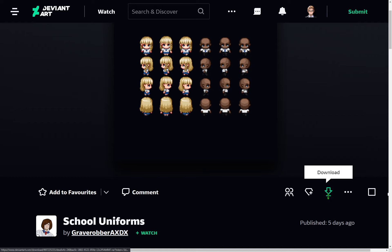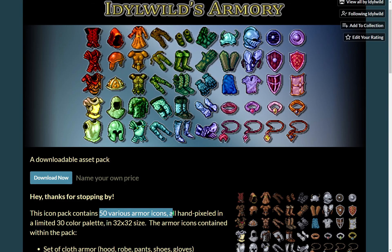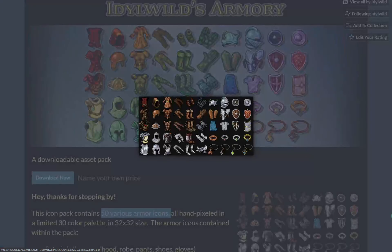Some generator parts of school uniforms by Grave Robber. An icon pack of 50 armory items by Idlewild.